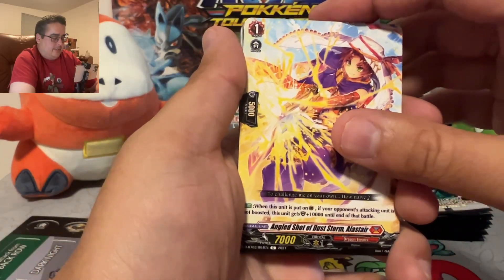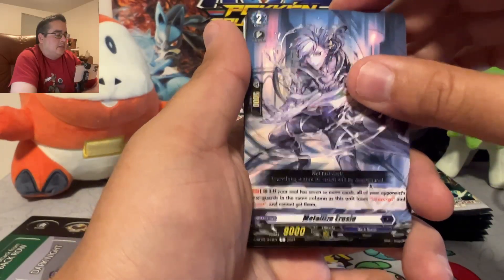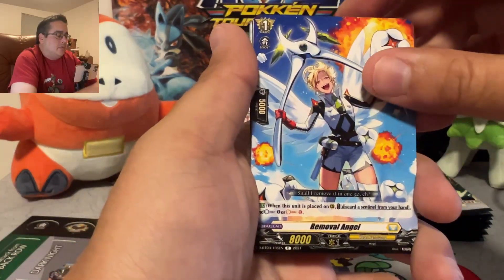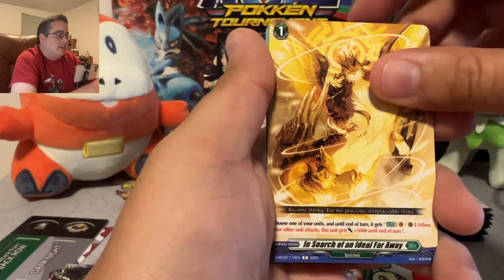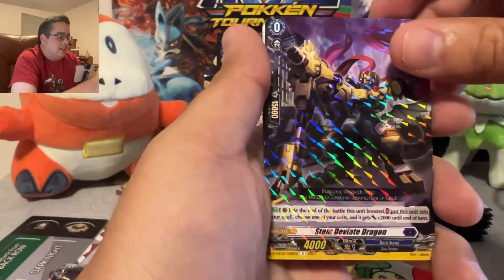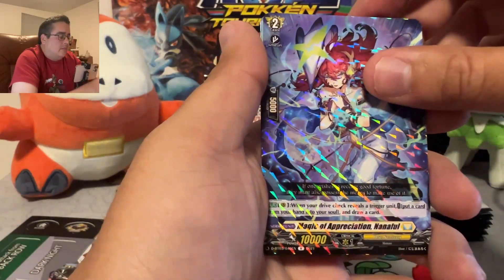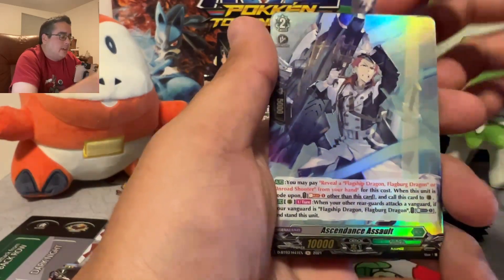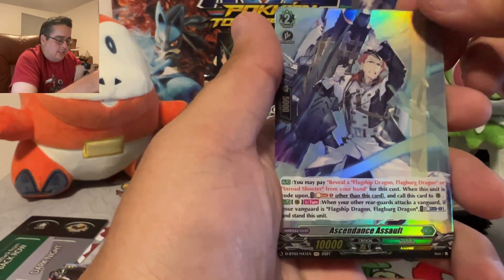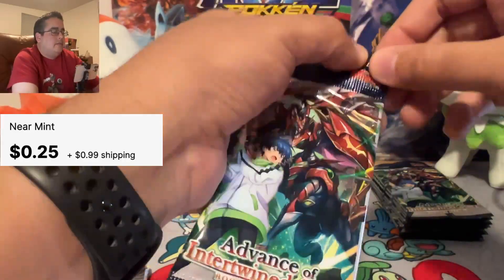Pack 6: Angled Shot of Dust Storm, Meletize Erosi, Removal Angel, In Search of Ideal Far Away, Stem Deviate Dragon, Magic of Appreciation, non-foil, and Ascendance Assault.